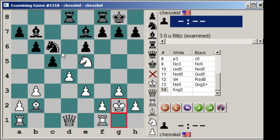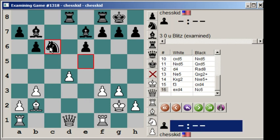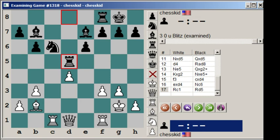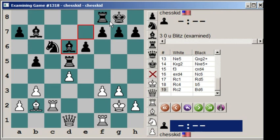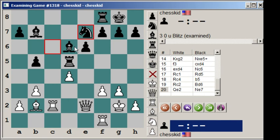Kxg2, knight takes e5, f3, cd4, ed4, knight c6, rook c1, rook d5 — just getting ready to double. Rook to c4, b5 — chasing the rook from defending this pawn. Rook to c2, bishop d6. He probably should have just gone rook fd8. But he had a reorganization plan — which was that after Qe2, he wanted to put his knight on e7, so that his knight could come to potentially d5 and blockade the pawn.